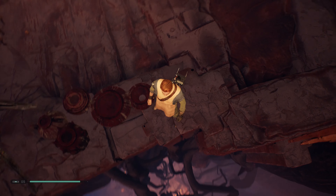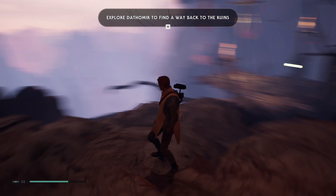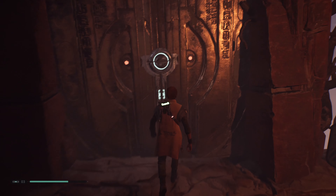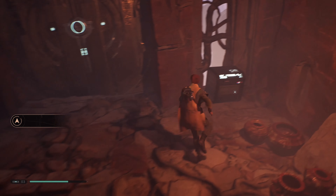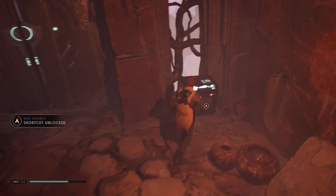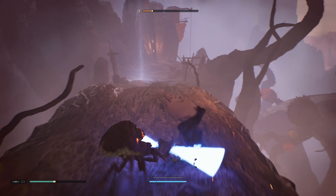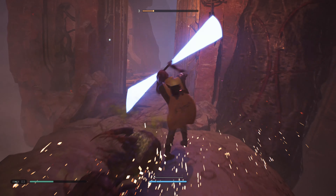There's an elevator that goes down. You know what, that should probably be a shortcut. Does this open us up to a shortcut? Let's go here first just in case — if we get sent back to where we were, we at least have the shortcut unlocked. That's probably more beneficial. All right, let's get out of the way — there we go.